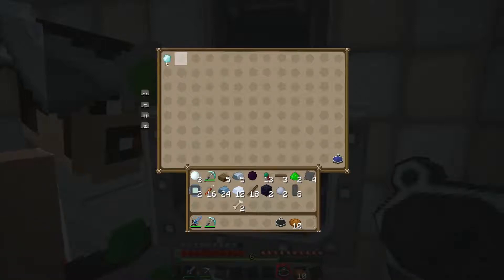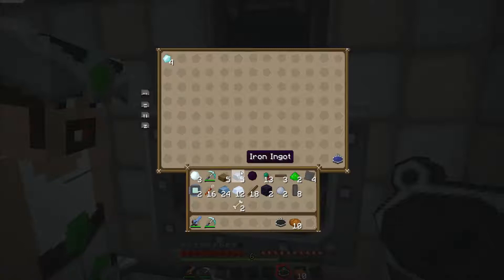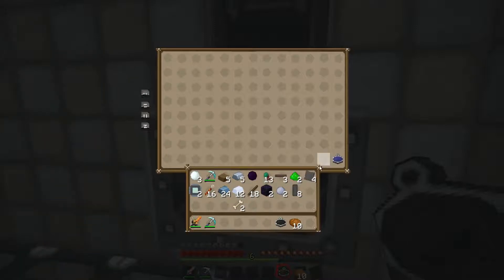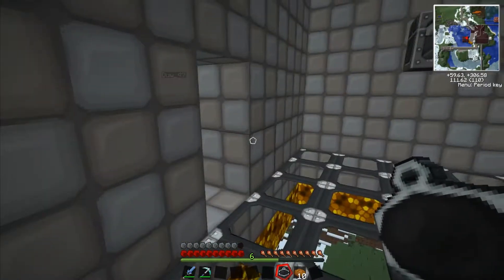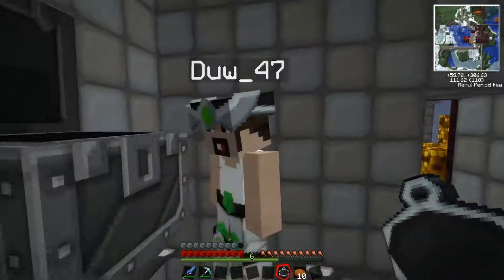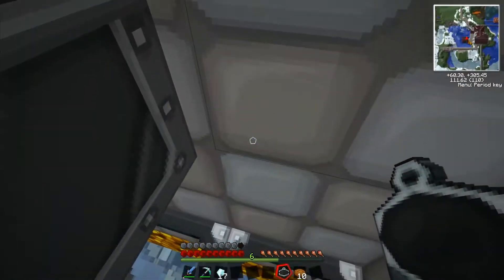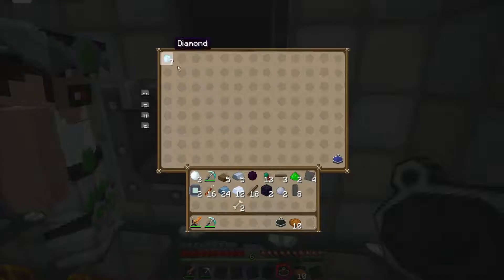Four gold ingots will actually make a diamond. Seventeen diamonds will actually make one dark matter — I've actually put too much in there, but it's fine. It will store the EMC inside the gem itself until you've got enough. So put seventeen diamonds in there and that will actually make one dark matter.